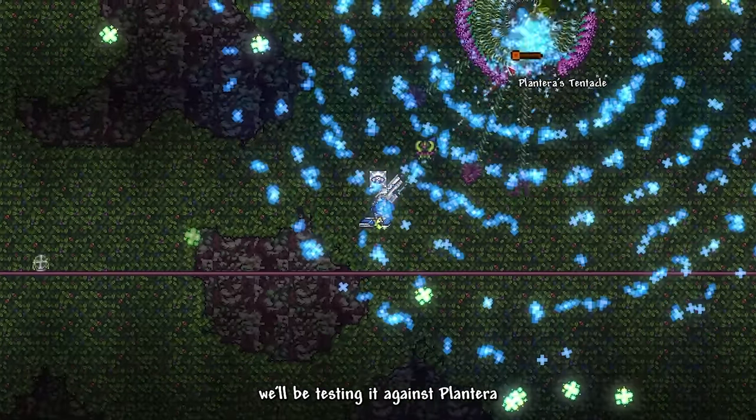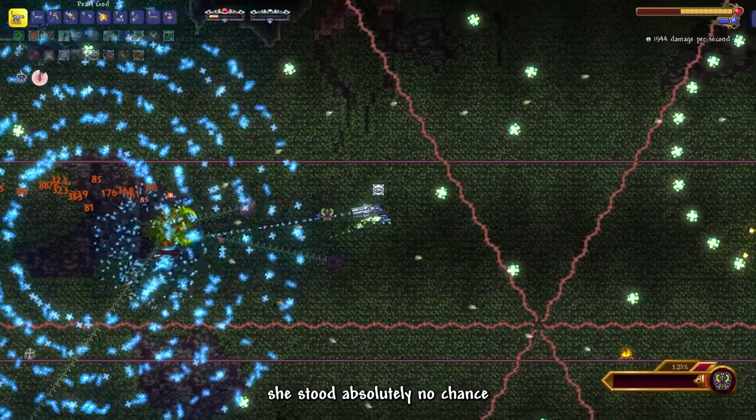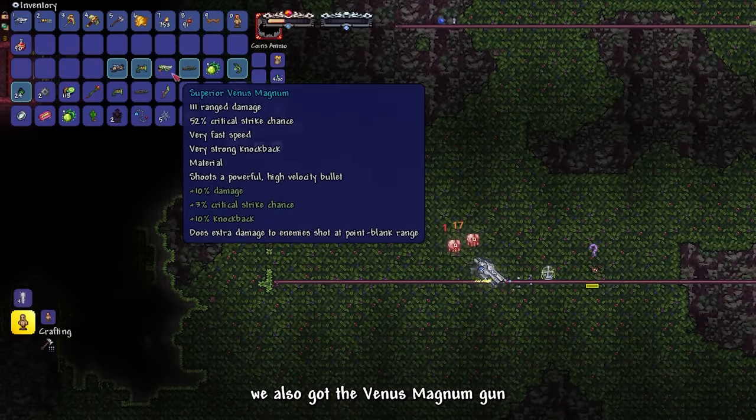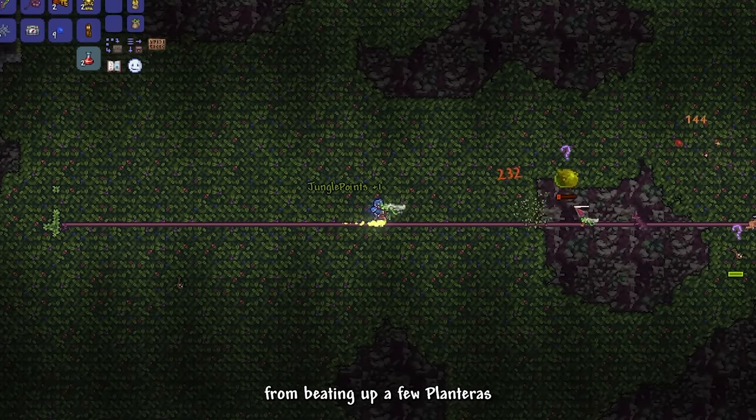This gun fires shock blast rounds that emit massive explosions and has the ability to lifesteal. Just to show you how powerful this gun is, we'll be testing it against Plantera — she stood absolutely no chance against the destructive power of the Pearl God. We also got the Venus Magnum gun from beating up a few more Planteras.